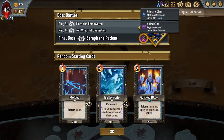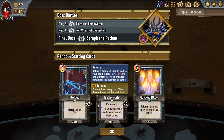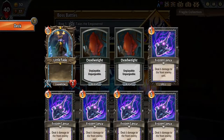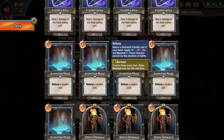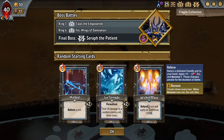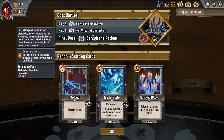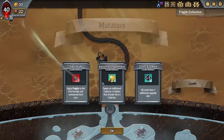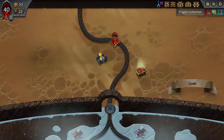It looks like the Stygian card. So two Ice Tornadoes, Permafrost. Molded is going to be good with Little Fade because it's always good to have a guaranteed mold instead of the randoms you start with. And then Wicked Blaze is also Reform, so tons of Reform in this deck. It's there if the Patient is avoidable or preferred to be avoided, but that's okay. We'll go with Dark Forge.